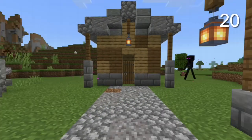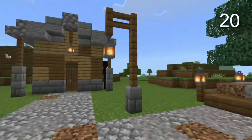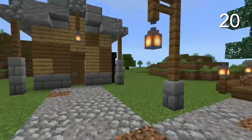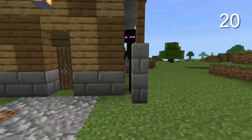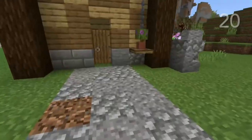And finally, for tip number 20, it's to use all these tips to build a little town. I haven't used all the tips in this video in this little village, but I've used quite a few of them, such as the side post one, the lights, all that kind of stuff.